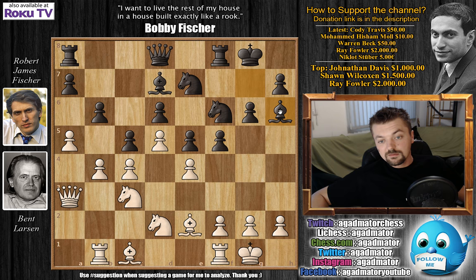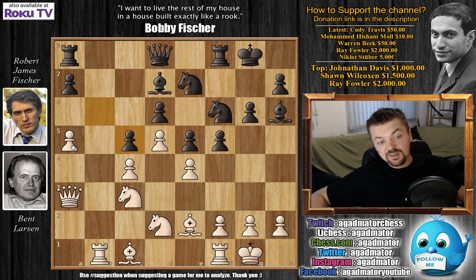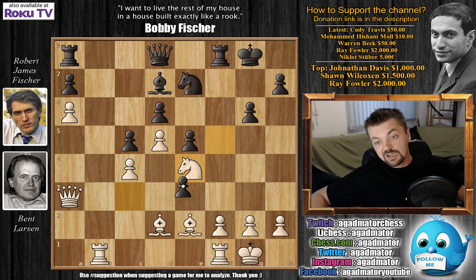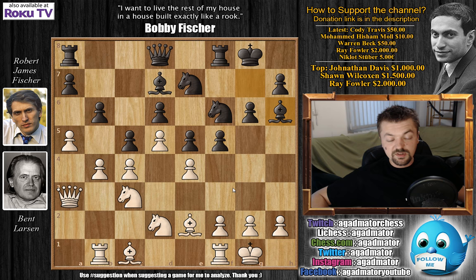Bishop to d3 was played by Larsen, as Fischer is threatening to capture the knight on d2 and remove one of the defenders of the e4 pawn. But later it was found that Larsen should have played b-captures on c5, then pushed a6 — giving Fischer the pawn but continuing activity on the queen side. After bishop captures, knight captures on e4, Fischer would win a pawn, but after bishop to g5, white simply has so much activity — the queen coming to e3, the rook to b7. A very nice position for white. Probably due to losing the first three games, Larsen decided not to give up material.